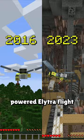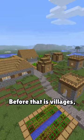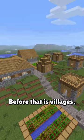And how about Minecraft's most beloved structures? You might remember this Desert Temple variant with wool instead of hardened clay, as it had a lifespan of just 2 years in the game over a decade ago. Before that is villages, which have been part of the game for almost 12 years now. But the craziest of all might be the dungeon, which has seen virtually 0 changes in its 13-year history.